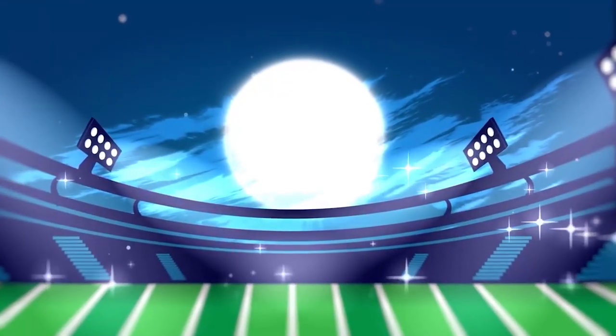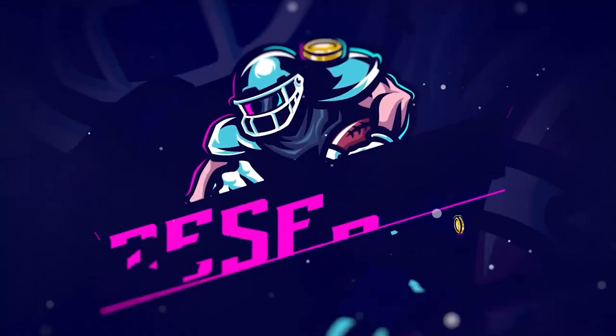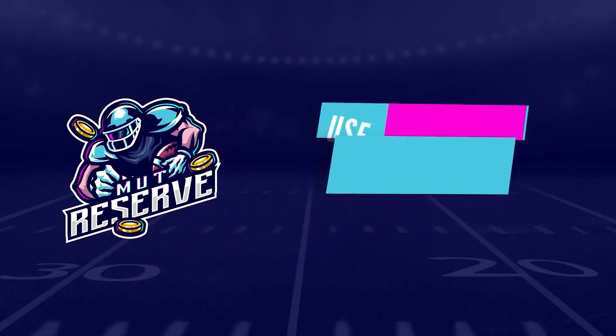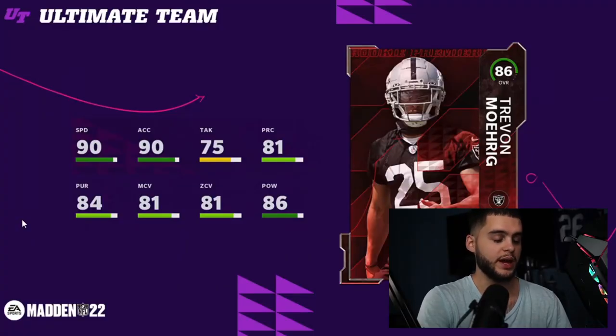If you guys are looking for super cheap, fast, and reliable Madden 22 Ultimate Team coins, look no further than my sponsor MuttReserve.com. They're super awesome to work with and they have 24/7 support. Head over to MuttReserve.com and use code POODLE at checkout for 15% off your order.